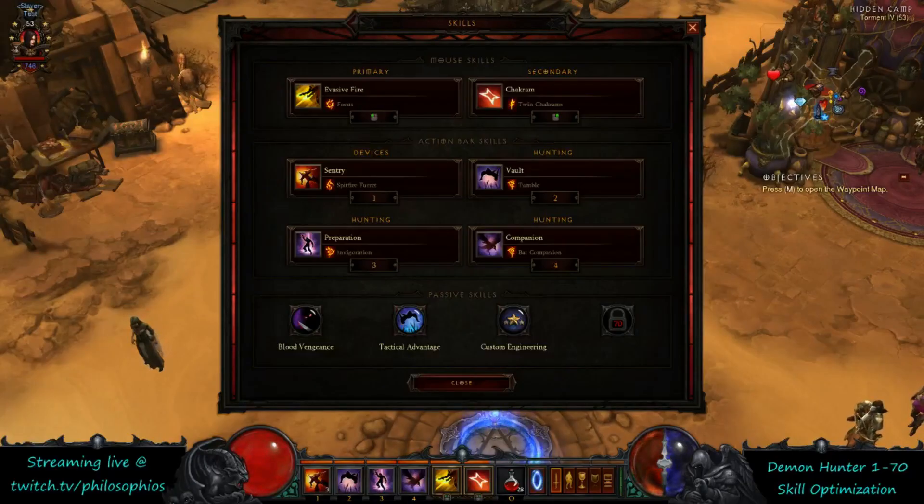Hey there fellows, this video is going to be on the skills that I use while leveling from 1 to 70. I get a lot of newer players asking what kind of build they should use while leveling. There is not really one best build per se, but there are some abilities that are going to be really strong compared to others when you're first starting out and lacking gear.